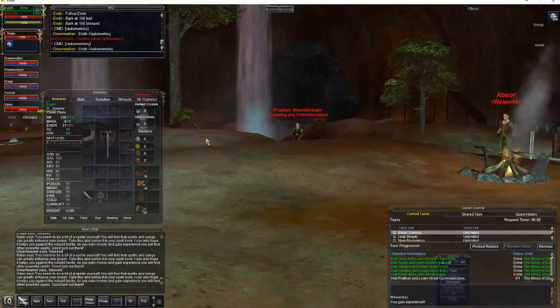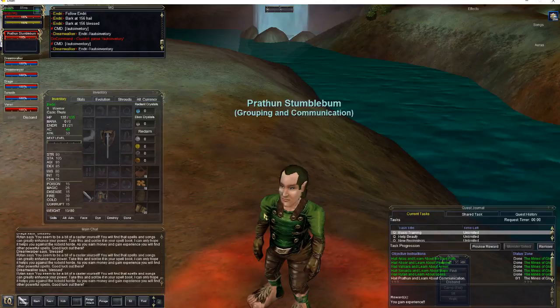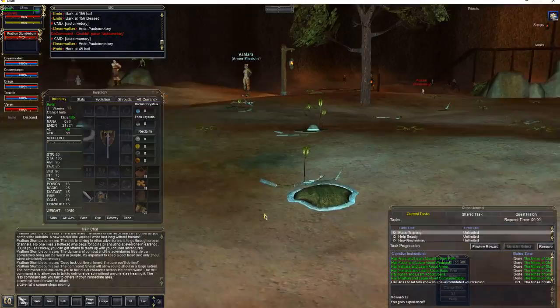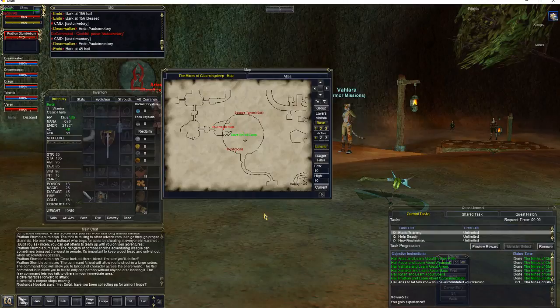Now we need to find Prathan — Prathan is the halfling. If you look at the fire over here, you've got Prathan. We're going to do bark hail. These guys do actually give you a bit of a tutorial, so if it's been a while since you've done anything on EverQuest, go ahead and read their text. Most of it's pretty basic — how to use group and say, how to open up your map. The M button, by the way, on default.